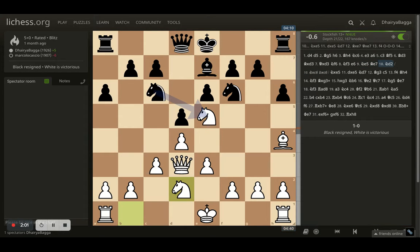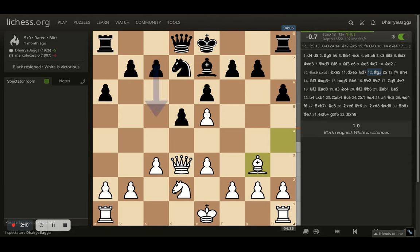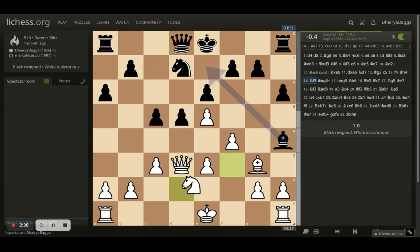I went with knight to d2 first, opponent takes, and I take back with the pawn. Now the knight goes back leaving the bishop hanging, so I thought I'll just save my bishop and not trade off the dark-square bishops. I placed it on g3. Opponent pushes the pawn forward with c5 and I go with f4, making sure that if the opponent takes with the knight I can take back with the pawn. Opponent goes with bishop to h4 trying to exchange, I went with knight to f3 attacking the bishop, so opponent takes and I take back with the pawn, opening up the h-file.